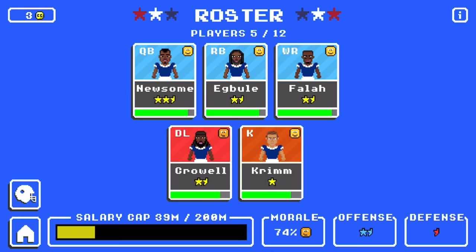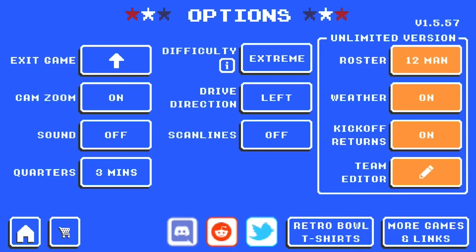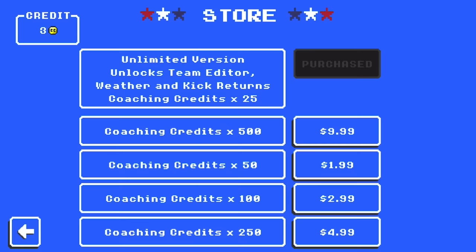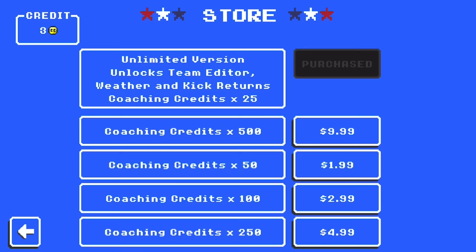The first thing you have to do is get the unlimited version of the game. If you do not have that, you need to go back to the main page. In the bottom left there's a little wrench button — hit that and go to the options page. Then in the bottom left again there's a little shopping cart next to the home button. Click the shopping cart. I already have the unlimited version so the button is grayed out. You only buy this one time — it is one dollar, and it is the best one dollar you will ever spend. Click that button, spend a dollar, and you will have the unlimited version. You have to have this if you want the trick to work.